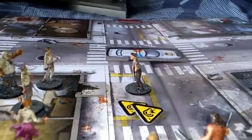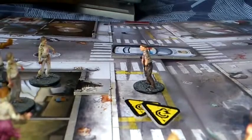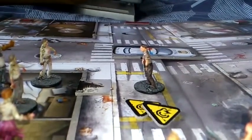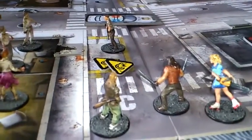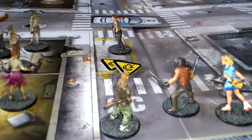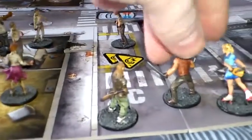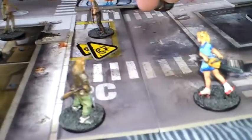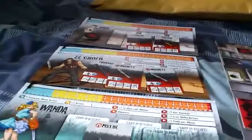We now have El Cholo. He's got two machetes so he can go in and take out walkers, but he's only got three actions. It will take him one to move forward, another one to move into the room, and the third one to hopefully take out something — but he's going to leave himself vulnerable. So he's going to trade with Ned: give Ned a crowbar — that's one action. The second action is to move in.